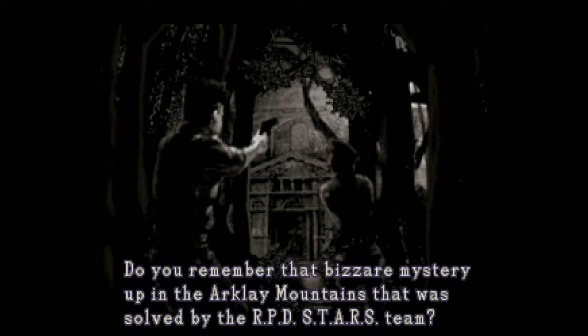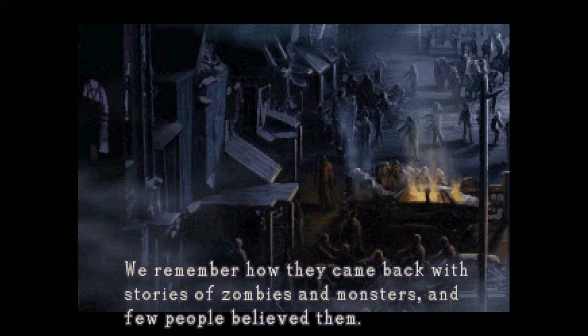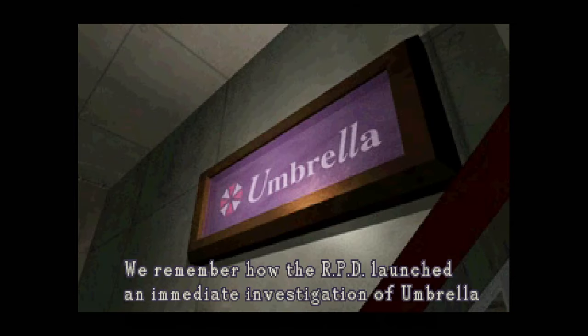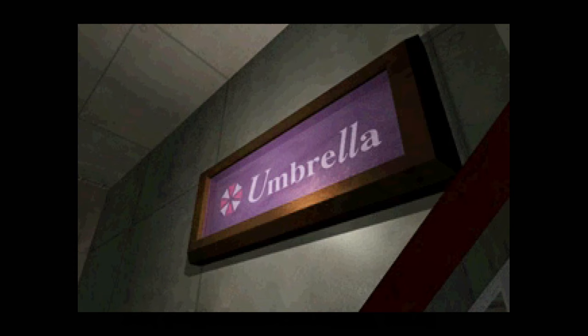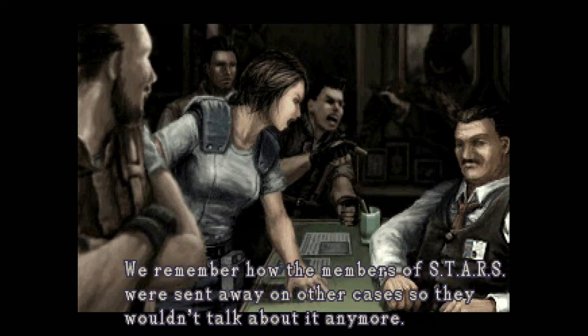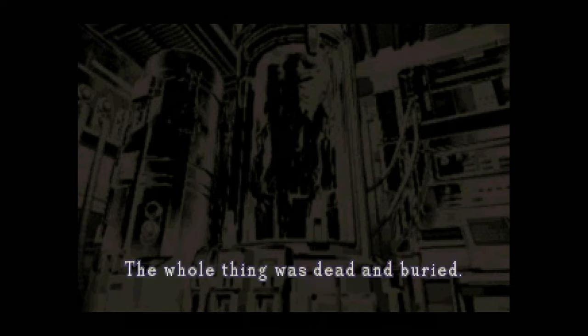My understanding is that the original intention was for Leon and Elza to start off in completely different starting points. I don't know if they meet up in the middle or the end, but they have totally different starting points and the story is much different. There's a lot of text to replace cutscenes that couldn't be done. I wonder if these drawings are fan-made or images picked out of the prototype.